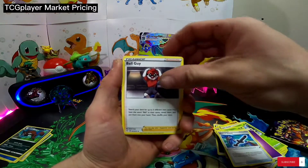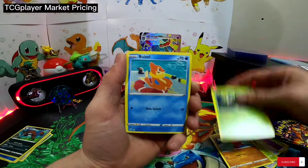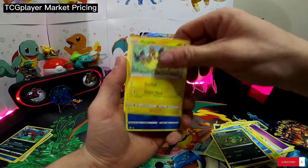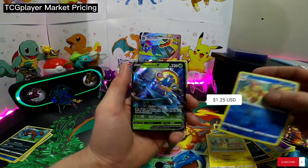Rusted Sword, Ballguy, Tropius, Trappinch, Rolycoly, Spinarak, Morpeko, Reverse Floatzel, and a Delamize V.